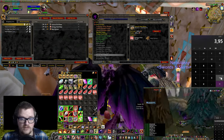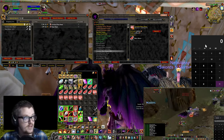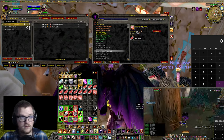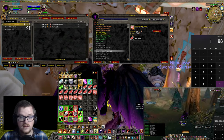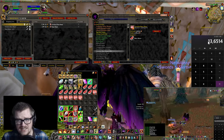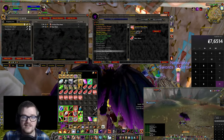Let me redo the bear meat calculation to make sure I did it right. So it's 0.1393 times 98 bear meat — that's 13 gold. I did make a miscalculation before. But still, 13 gold from bear meat plus 4 gold from wolf meat, that's 17 gold total. It's 17 gold an hour in just these two items.